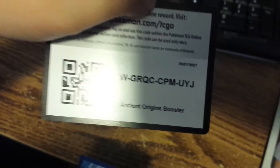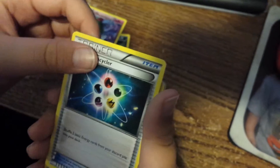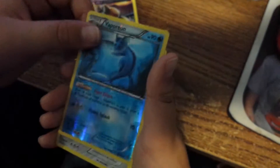We've got an Ancient Origins pack. Got the code card. Where's the scissors? They're not in my room. We got a Seblite, a Corellia, Energy Recycler, Relicatch, a Persian, Eevee, Cottony, Boltoy, Vaporeon Shiny, Registeel. That's it.